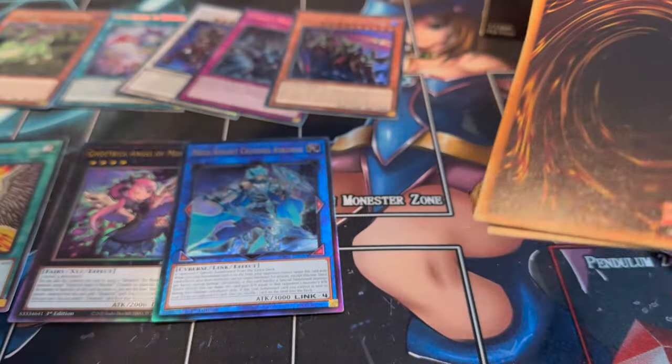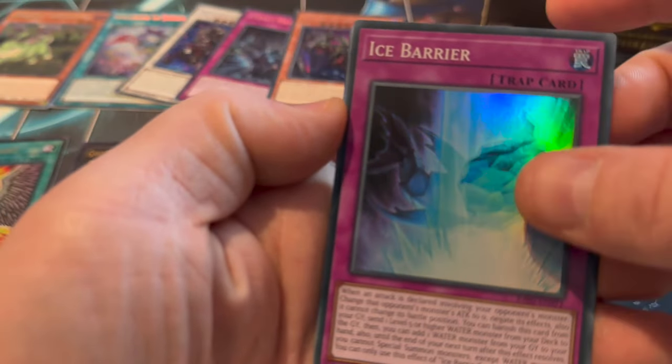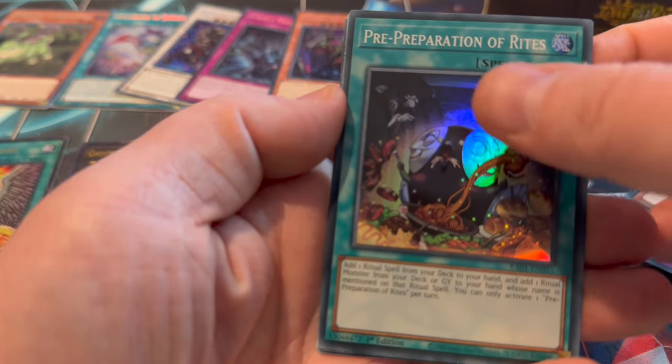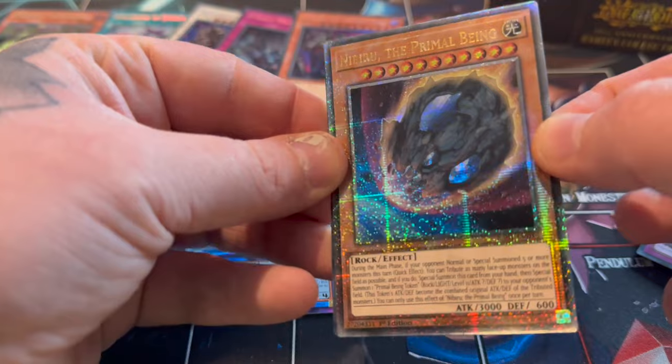Here we go - a Brawn Secret! Let's go. So we have Ice Barrier, Pre-preparation - I want these as a Secret. And here's the first Quarter of a Century - it's Nibiru! Oh my god.